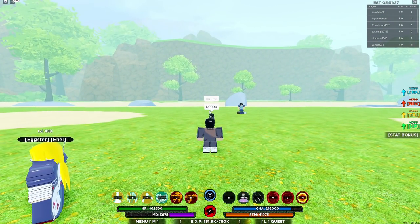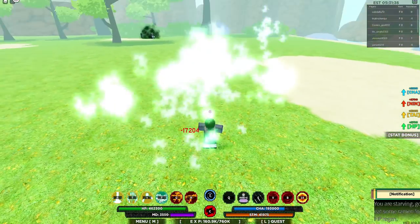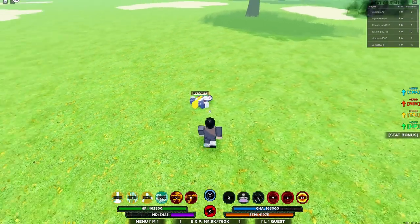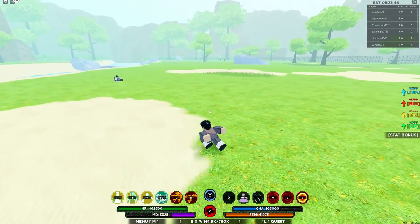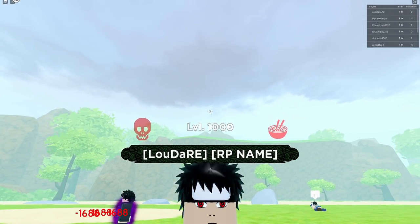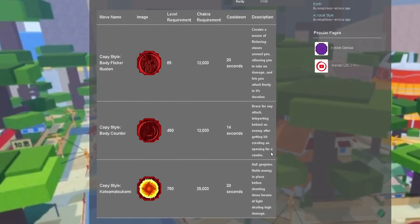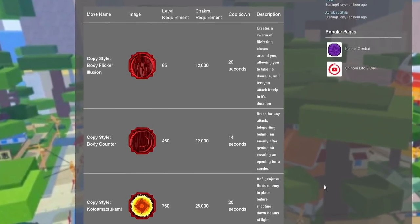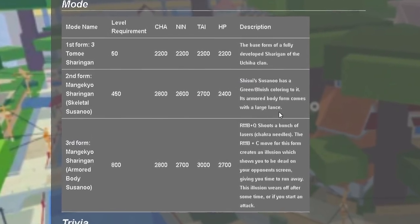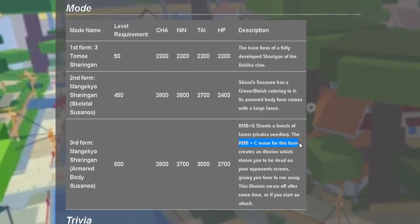Even though I'm misclicking a lot, we do way too much damage — I think this thing is gonna get nerfed. This level 1000 guy just died and he wasn't even in his mode. Look at our eyes too — they look incredible. Here's a description of the actual jutsus and what they do — you guys can pause the video and read up on it. Here's also the mode specs and descriptions, and the blockable move: the C spec creates an illusion making you appear dead on your opponent's screen so you can run away.